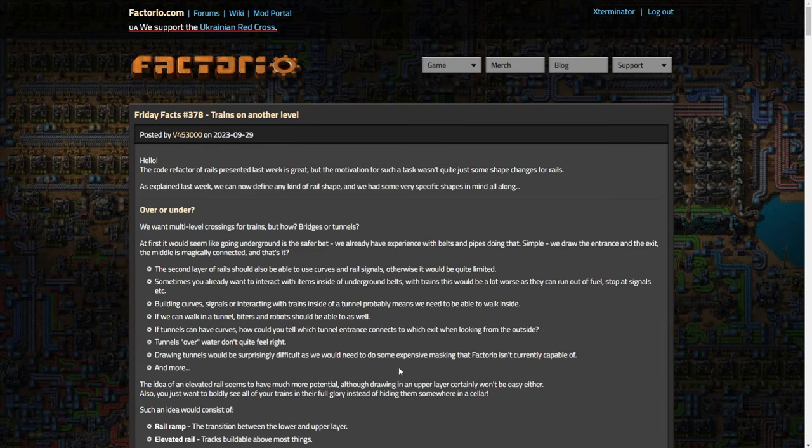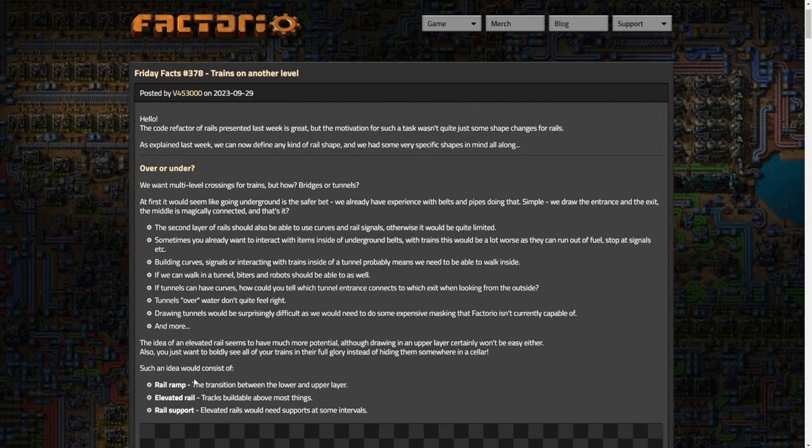Personally I like what they show a lot better than tunnels. I'm not saying tunnels would be bad, but this is by far the most exciting thing announced for the expansion. Not to shoot down the space stuff or the new planets - that's amazing too - but so far this is absolutely the top. Rail bridges or tunnels have probably been the top one or two most requested things in Factorio ever, and we're finally getting it.